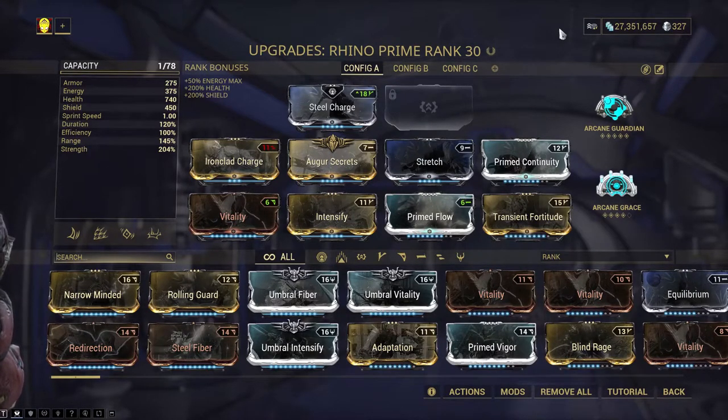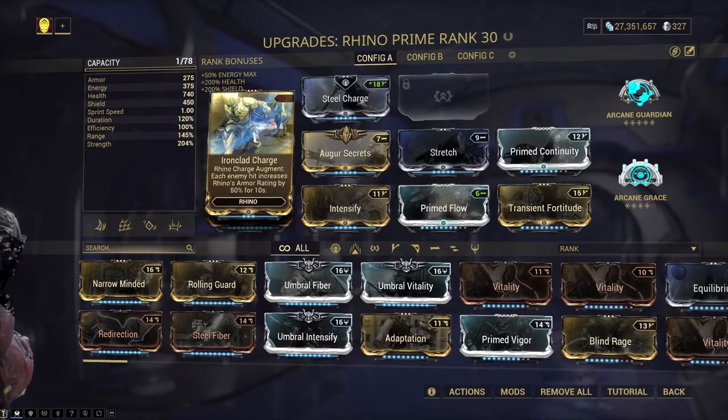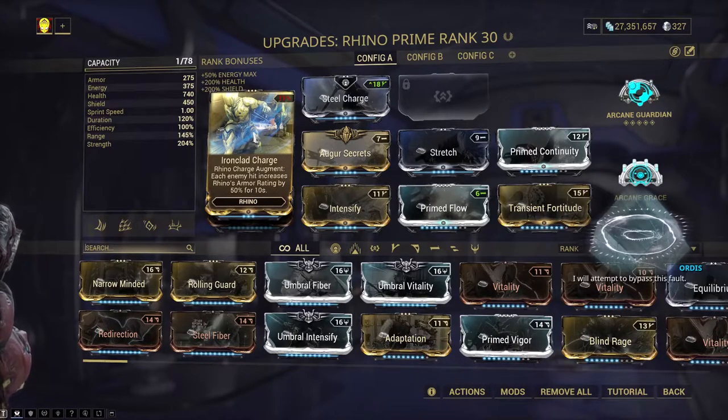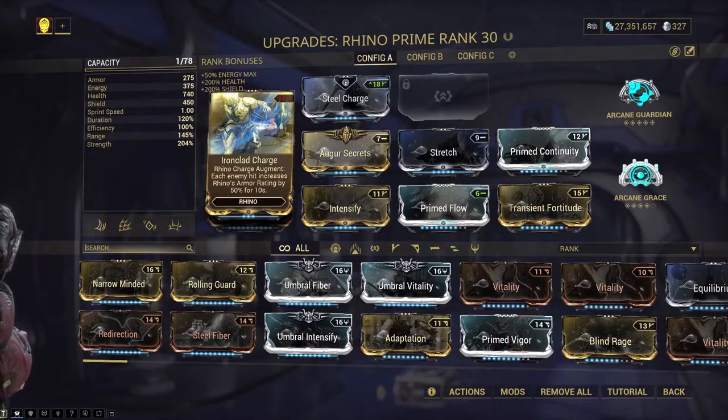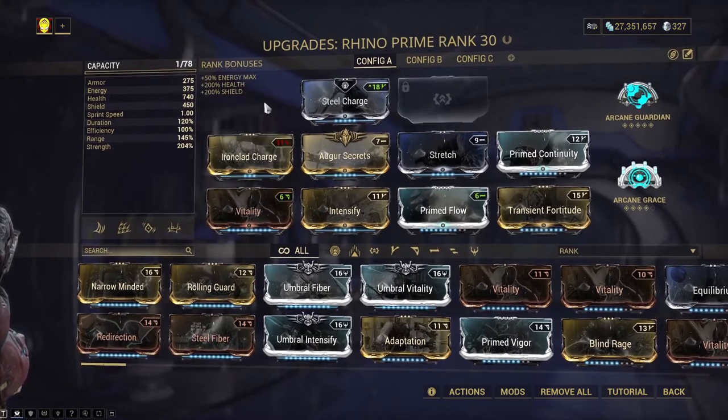Overall, is Rhino a terrible frame? No. He works, he's good, he's fine. Do I think he could be better? Oh yes — he could be so much more fun to play. My real big problem is the way Ironclad Charge works, because it shouldn't have a duration. Or the duration should be doubled. Without Ironclad Charge his Iron Skin just gets absolutely melted — it's honestly really funny how fast it goes. And augments should be optional — obviously they are optional if you're not going into Steel Path and it works just fine. That's just my two cents.